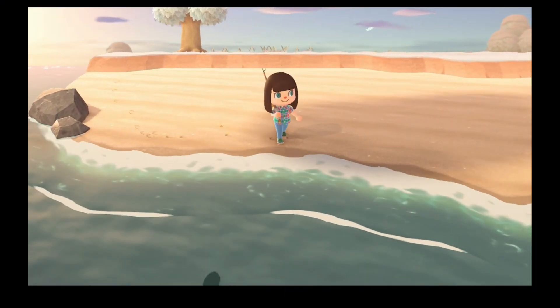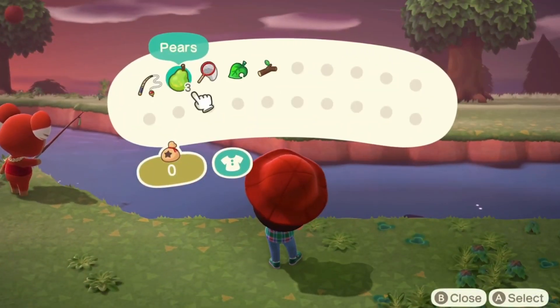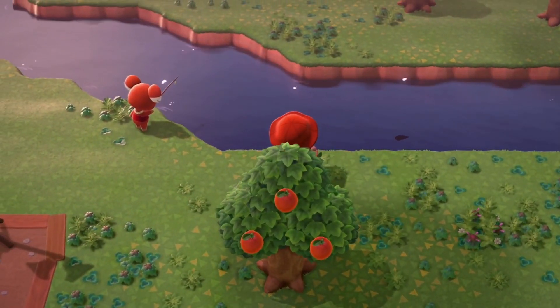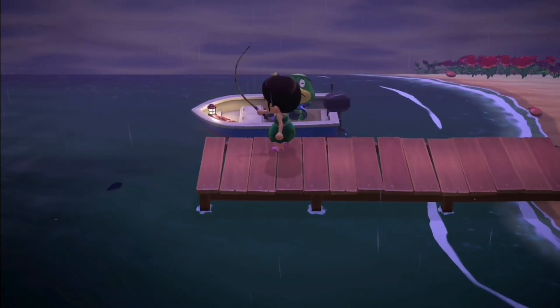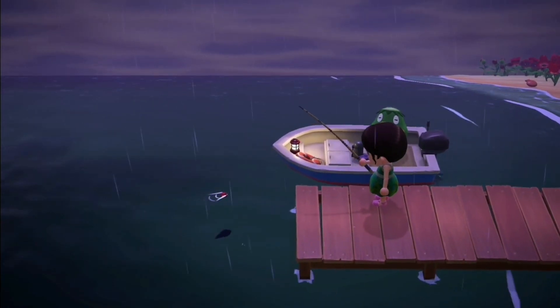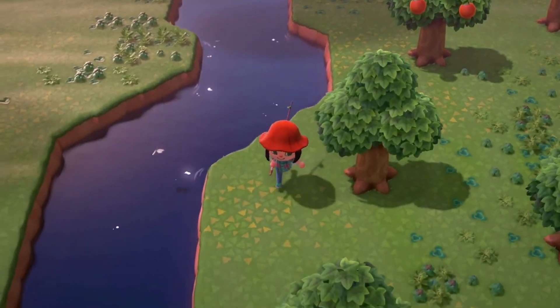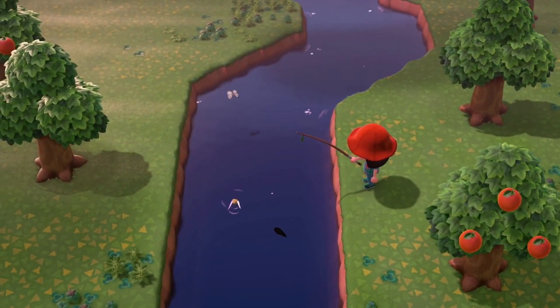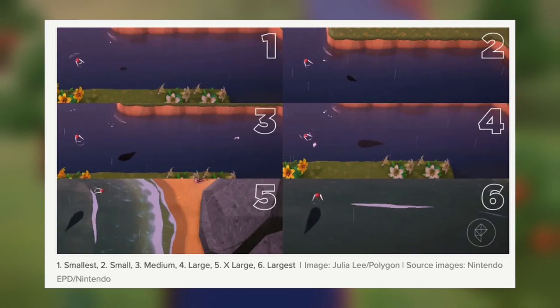So how do you catch a fish? The first step is to hold your fishing rod. This can be achieved either by selecting the rod from your pockets and selecting the hold option, or if you have the tool ring, you can press the up button on your left Joy-Con and then select the tool you want and press A to hold it. The second thing you want to do is walk — do not run — to any body of water and look for a fish shadow in the water. There are six different fish shadows that you can see on screen.